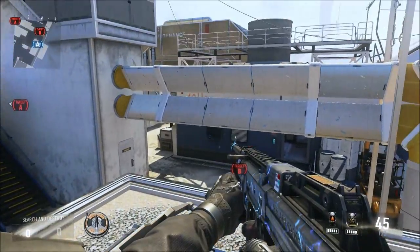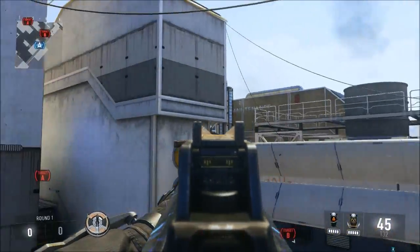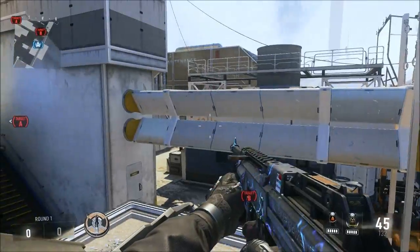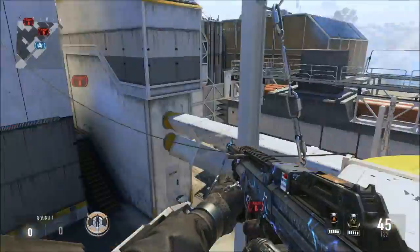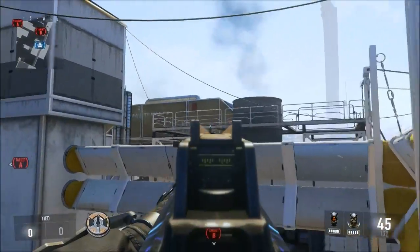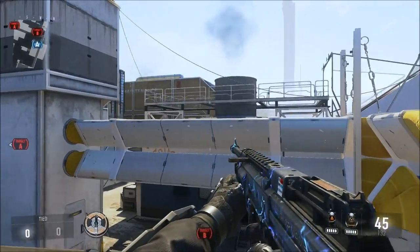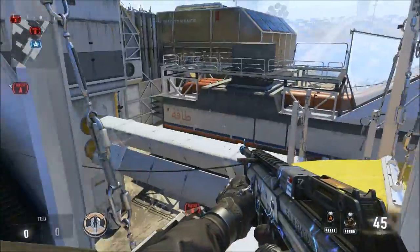Once you get to this point, if you're quick enough — what might also happen is they might jump on top of this building. If they jump on top of this building, you can do one of two things. If you're confident enough, jump up on the side over here and shoot them because you have the height leverage — you're on the same height as them. Don't try to shoot them from below because they'll have an easier chance of getting you in the head.